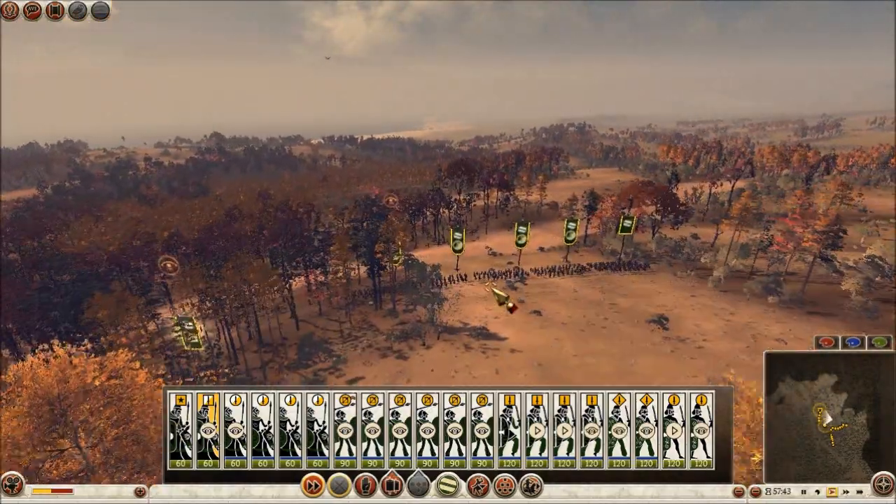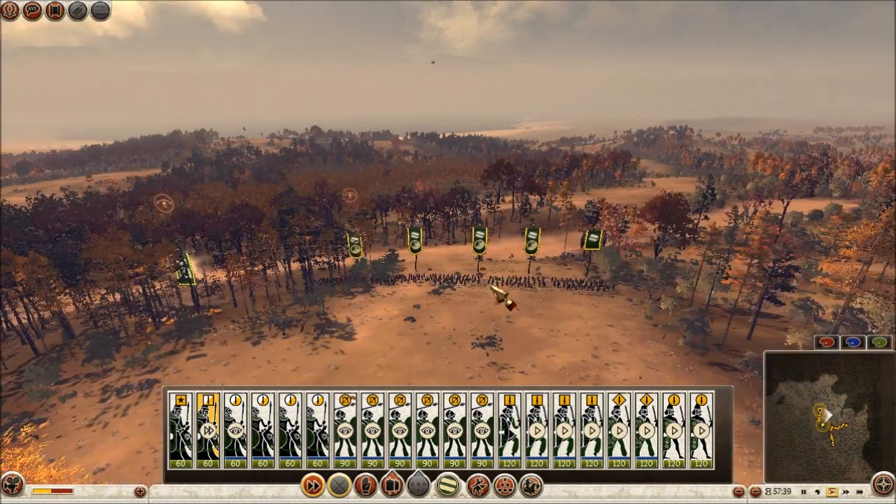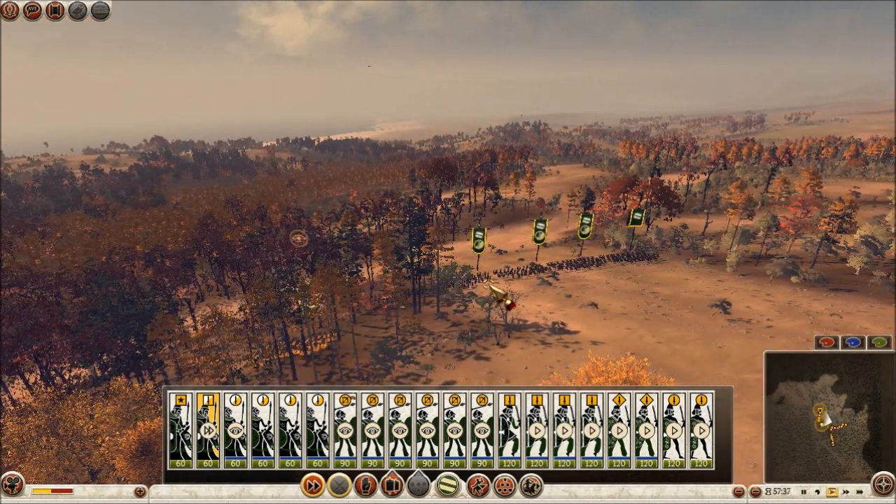Out of the three factions released in the Caesar and Gaul DLC, I would say I was most excited about the Galatians, just because they were contemporaries of the Hellenistic powers. They fought for a lot of them, but they also fought against them too, and they were ferocious.